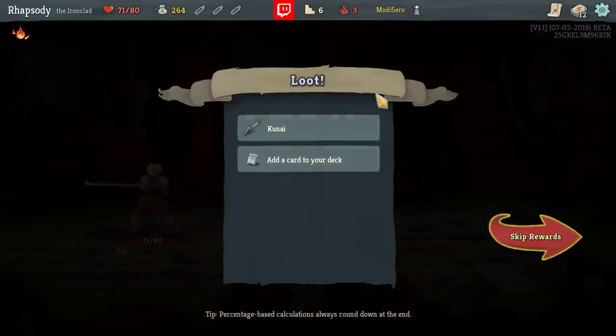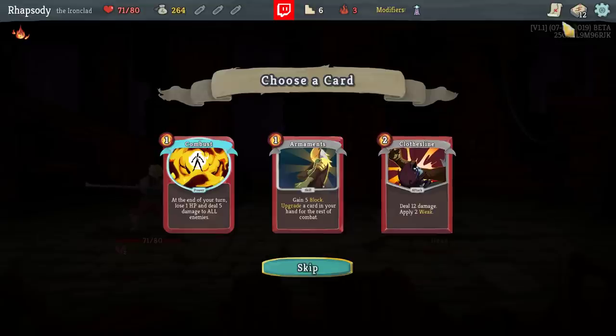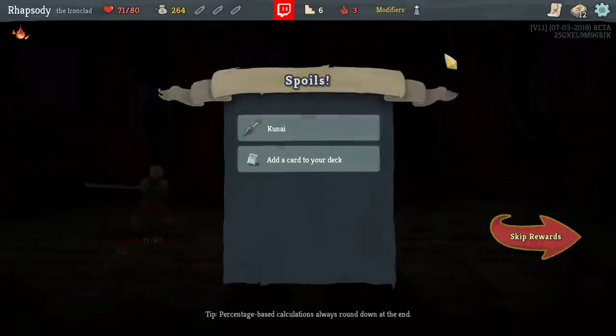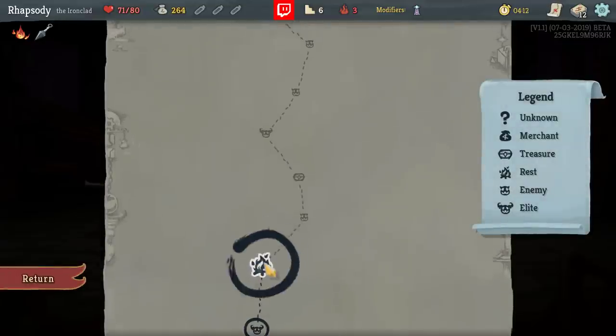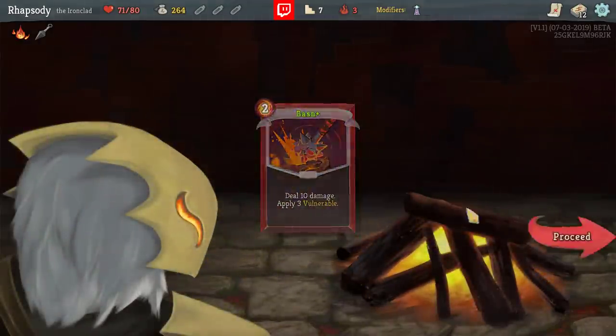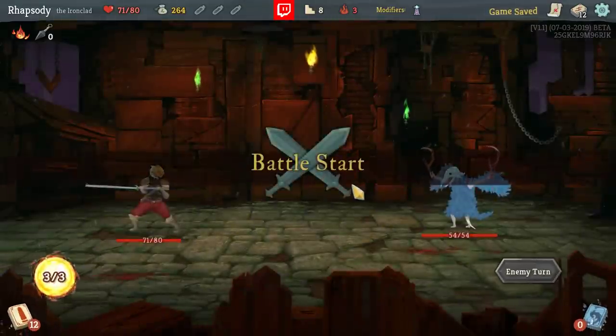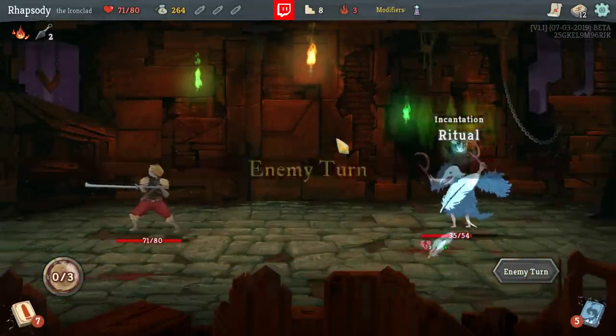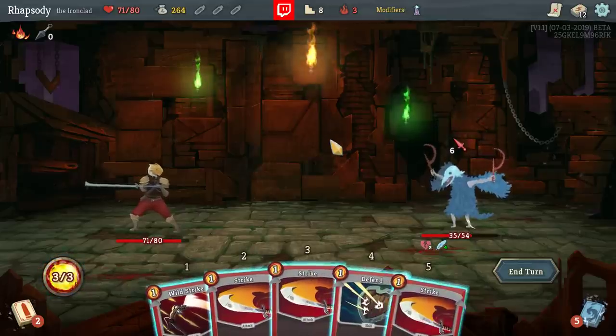Kunai is really good, especially because I have that Anger in the deck — Kunai is just going to get better and better. I'll upgrade the Bash so that I can push through the boss at the end of this floor pretty easily. I've got to remember: I have to play Anger before Bash if I want to play it at all.